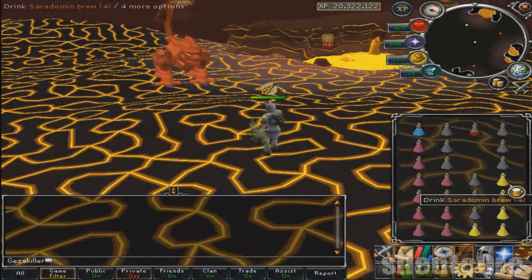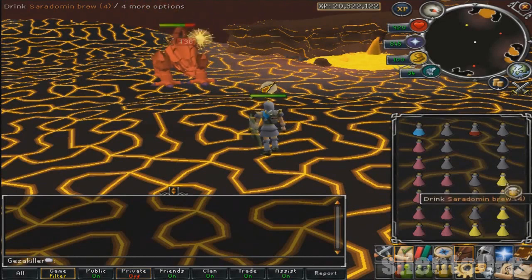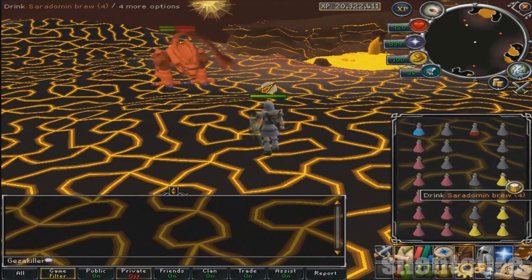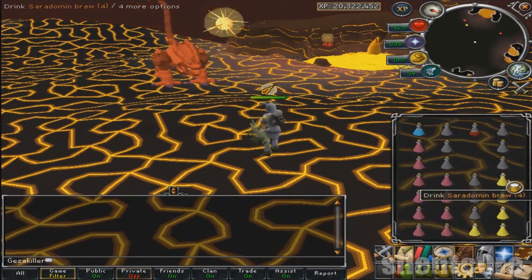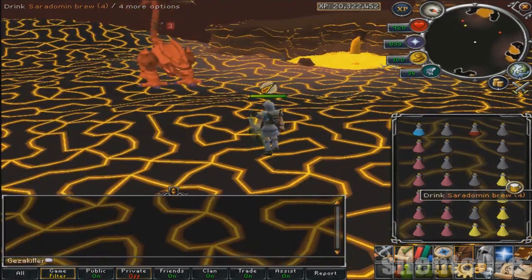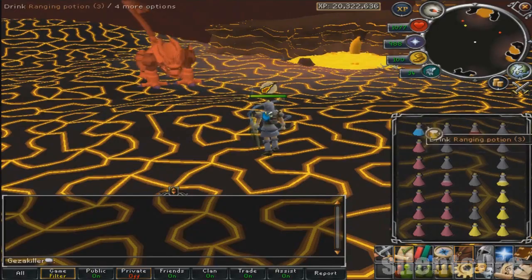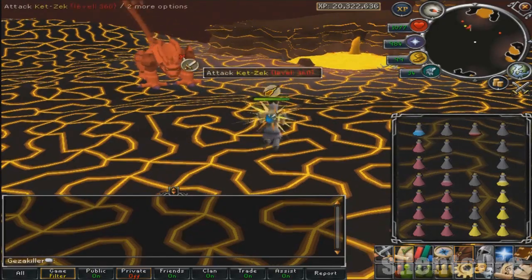When you get to the end of wave 62, pot up and prepare for Jad. Take a deep breath and stay calm. On wave 63 Jad will come. As you will be using range you won't have to worry about Jad's melee attack, but you should still be cautious — if you accidentally run into Jad he can hit a max of 980, whereas his range and magic attacks can hit up to 970, so he can basically one-hit you if you misclick. What you have to do for Jad is switch prayers between protect from range and protect from magic according to what Jad's attack style is.